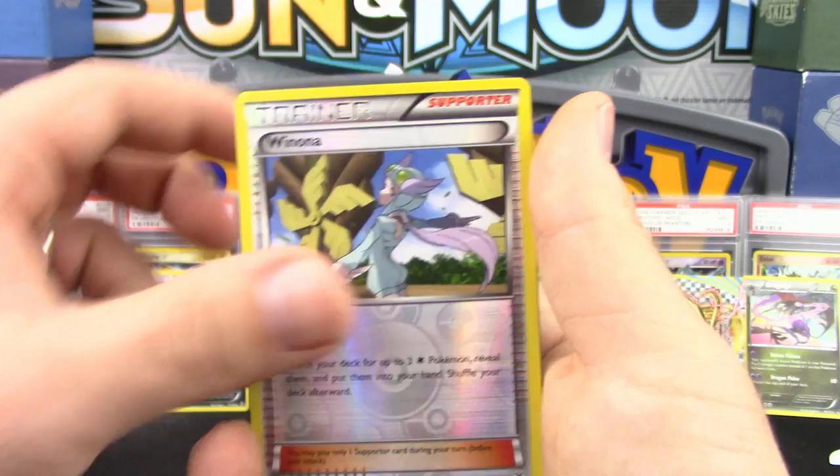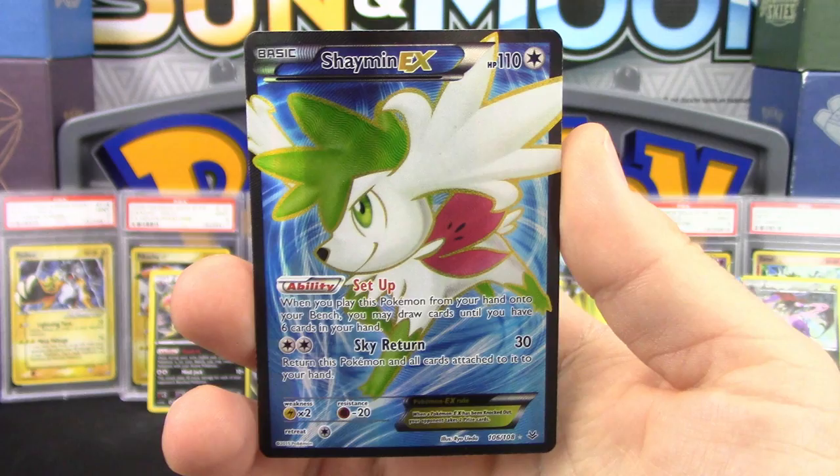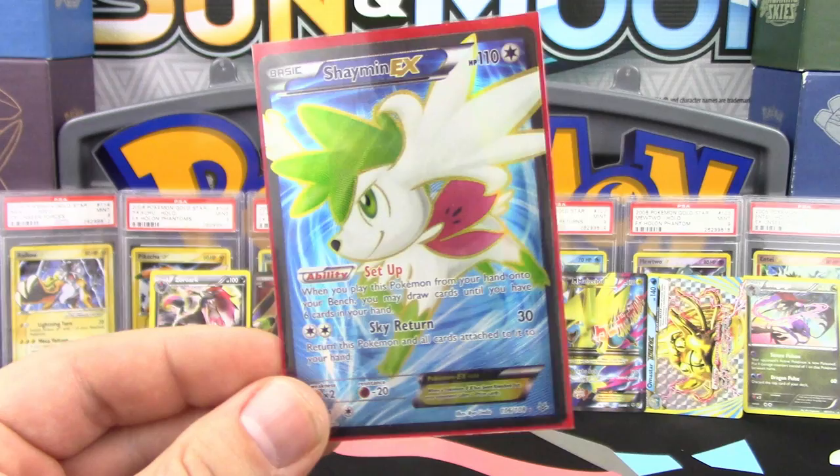And... oh shoot. I can't believe this. We succeeded — we got a Full Art Shaymin-EX! We win. We just pulled a Full Art Shaymin-EX! This is the best card you can pull. I can't believe this.